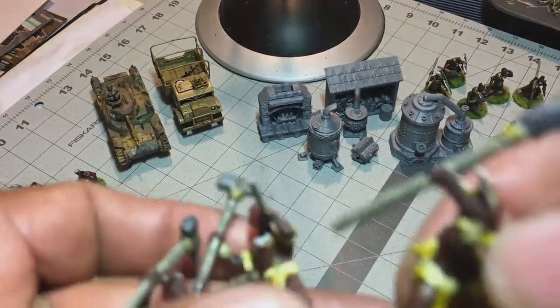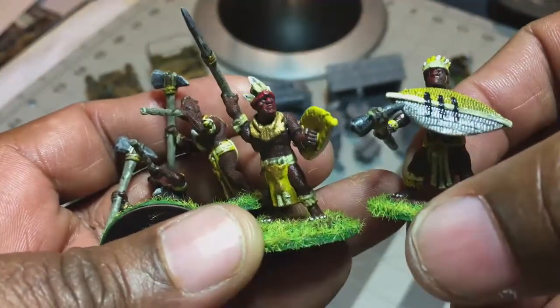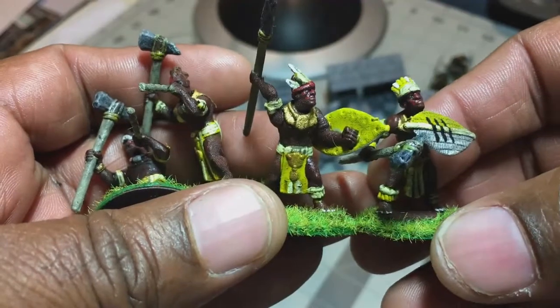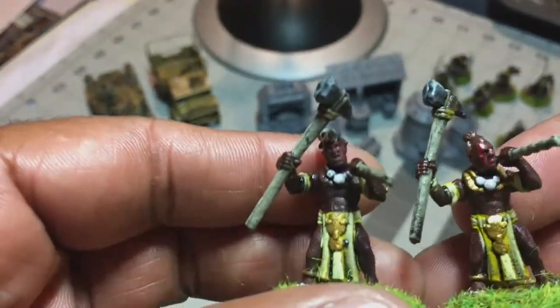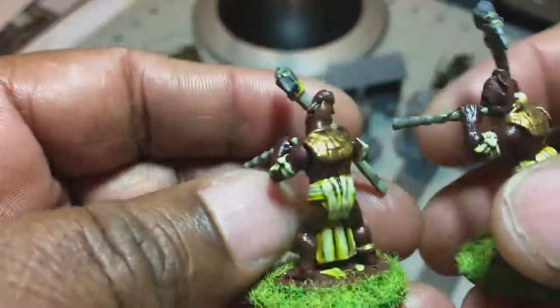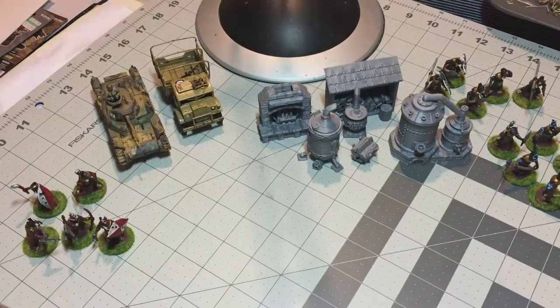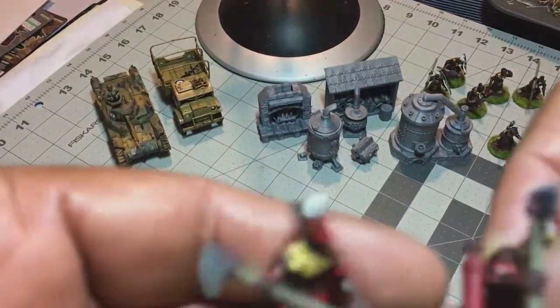These are some of the tribals from Frostgrave Ghost Archipelago. These things gave me a run for my money — there were a lot of times I just wanted to give up and quit. There were a lot of them and they required a lot more detail than I thought, but I am kind of pleased with how they came out. I did five colors: yellow, and some reds as you can see.